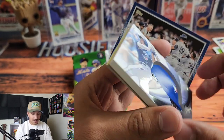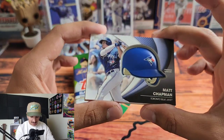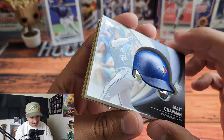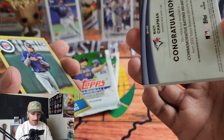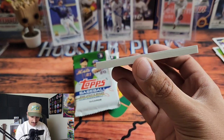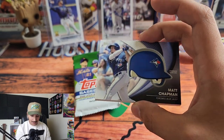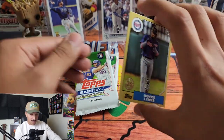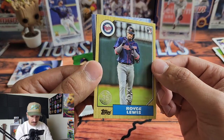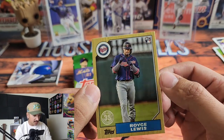A blue Opening Day Bronx Bash — not a bad card — and then we have a Matt Chapman commemorative relic. They went back with the giant helmet relics; I'm not really a fan, it's just huge. Matt Chapman relic goes up on the stand. Then we have a Royce Lewis in the '87 parallel — going to sleeve that up as well, really nice looking card.